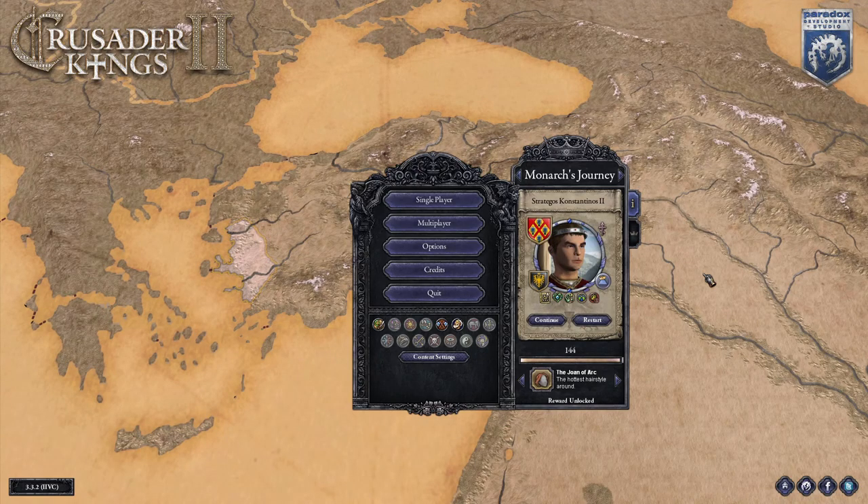Hey there! Today I'll be showing you some tips for completing the Monarch's Journey challenges for Constantinos Angelos. The usual rules apply: this guide is using only the DLC that has been made free for the game at one point or another, namely the Old Gods, Sword of Islam, and Sons of Abraham.